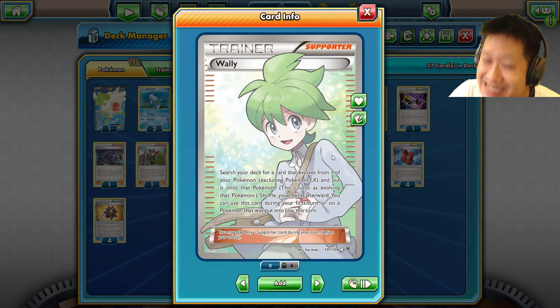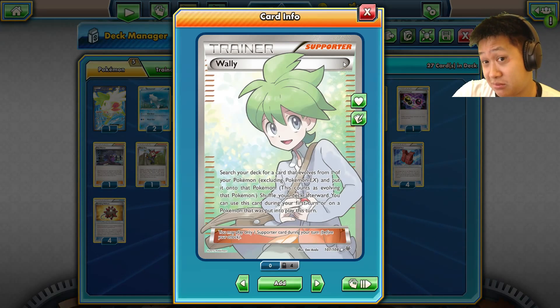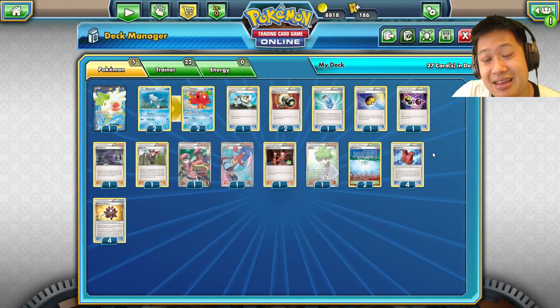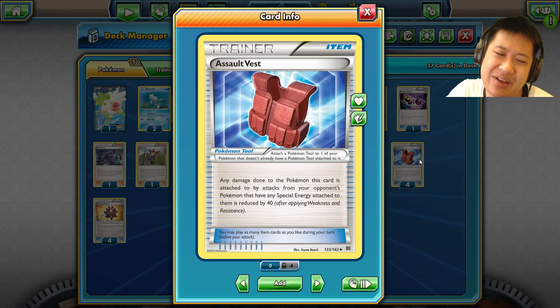I generally use Octillery when playing evolved Pokémon — I'd use Level Ball to get any Pokémon with 90 HP or less, the basic baby version, this Stage One version. Because it shares synergy with Octillery and whatever evolved Pokémon I'm using, they work better that way. Wally is another option — it doesn't count as the evolution turn rule, so you can evolve on your turn. Evolution decks aren't quite as popular because basics are fast and easy.